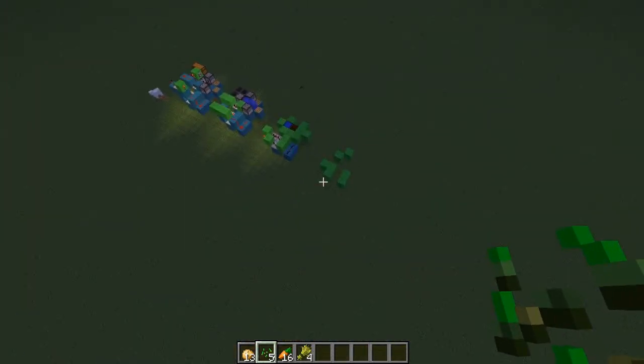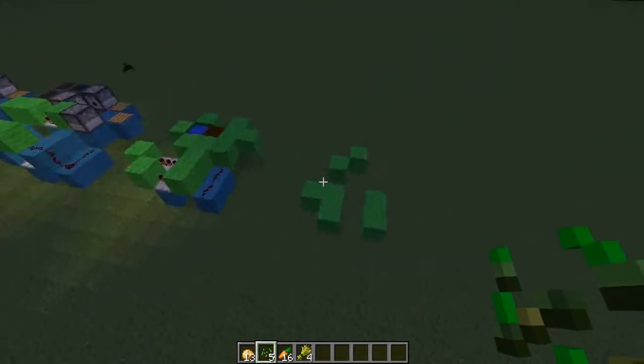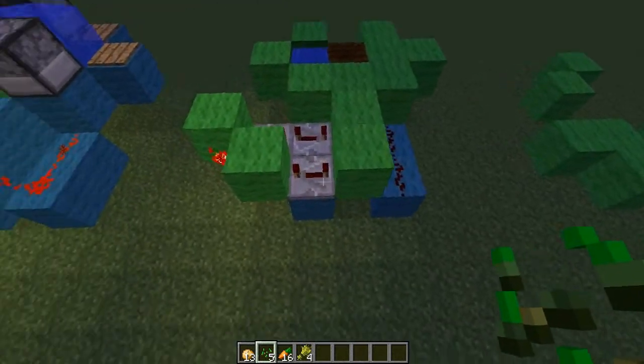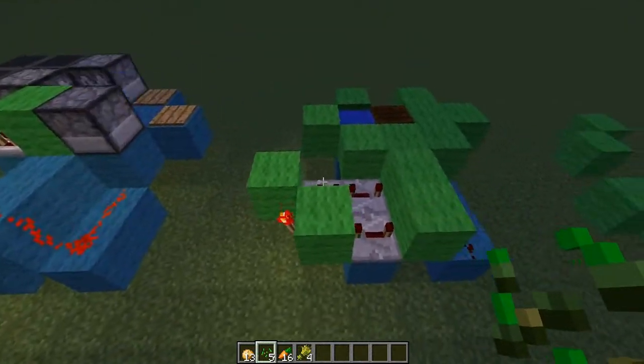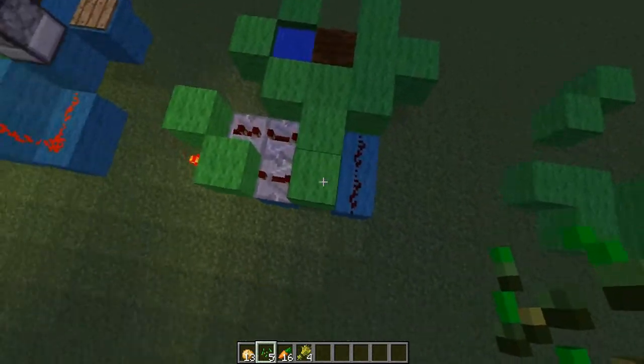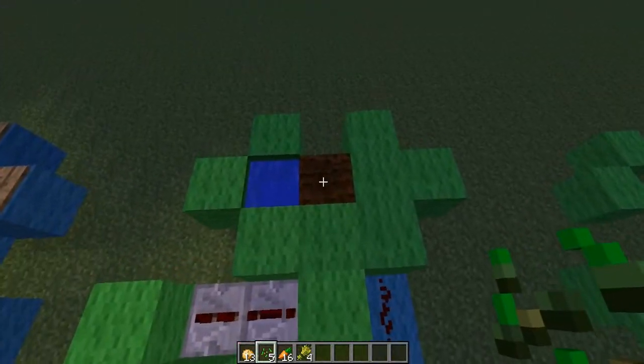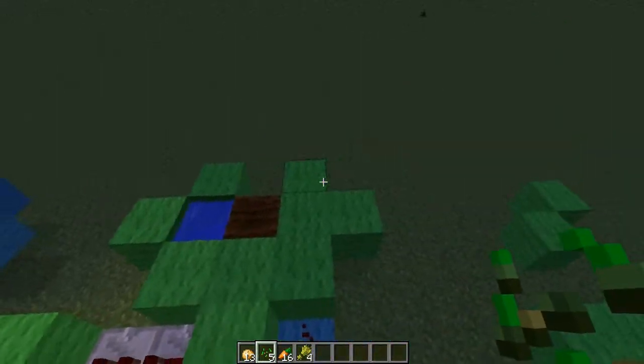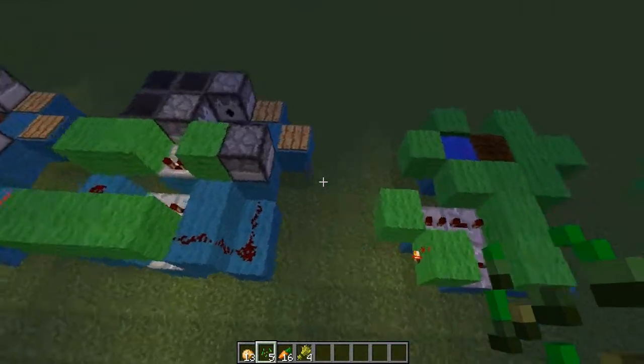Now how to build it - the green is the new stuff. Here is the first layer you have to build, this is how you do it in the second: some blocks, repeaters, redstone, farmland, a little bit of water, and a couple of blocks.